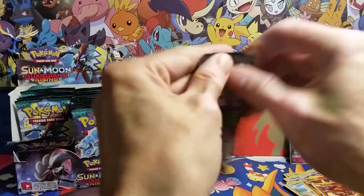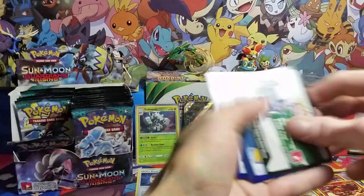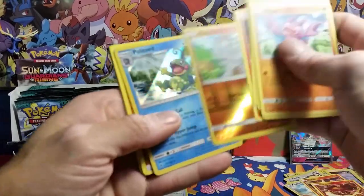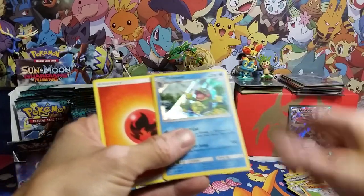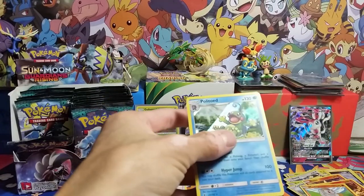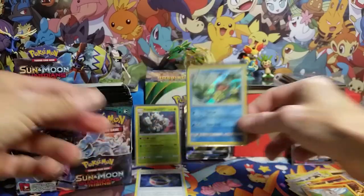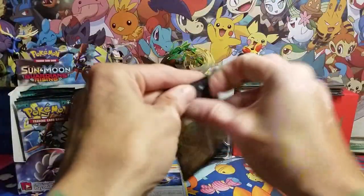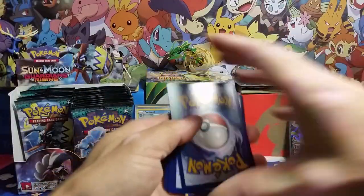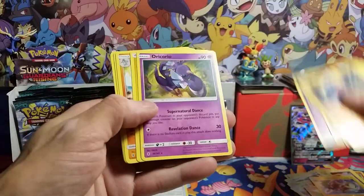Now we're just going to get into it and tear these all open real quick. We have a Machoke and a Politoed holographic. We get any good ones? Got a Politoed holographic — that's a pretty cool one.